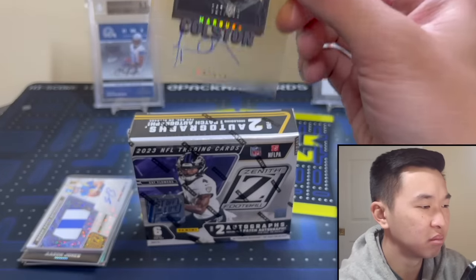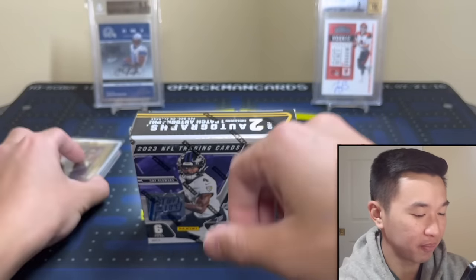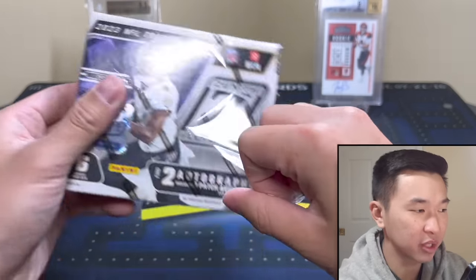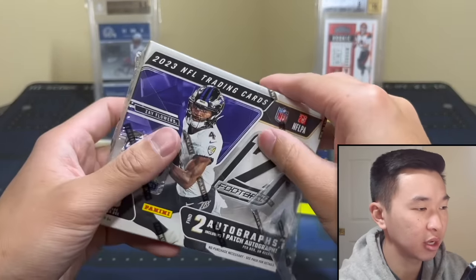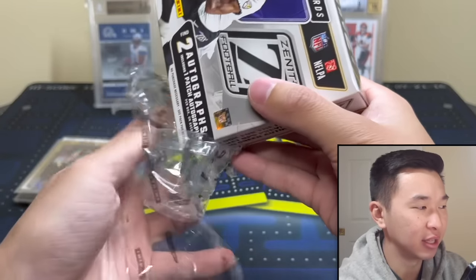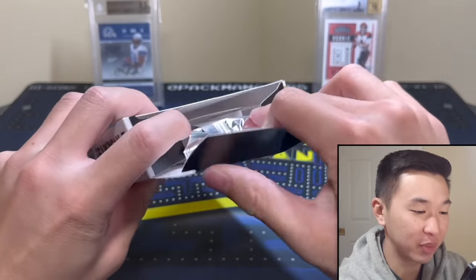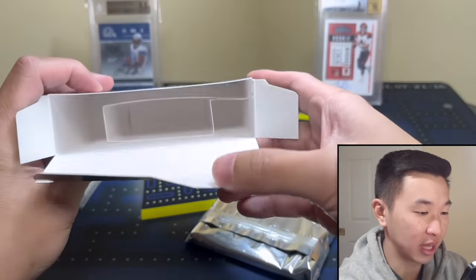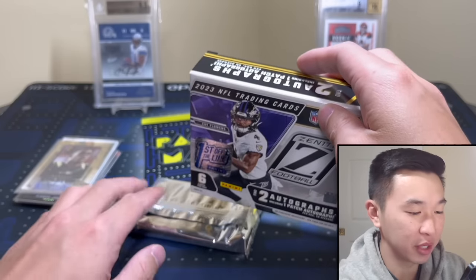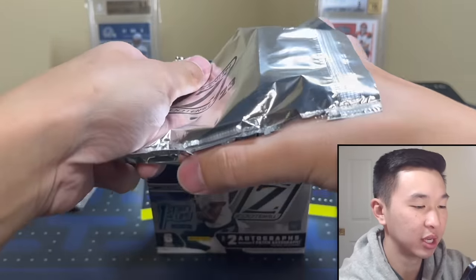Hopefully box two is better. We've seen a lot better in our streams. From the case break we got Justin Jefferson, Anthony Richardson, PJ Stroud, and Levis. I'm very excited to open these. I said in stream I was itching to rip these because our case break was so good. Though honestly, box one was probably the worst box from the case we ripped. Here we go — box number two!